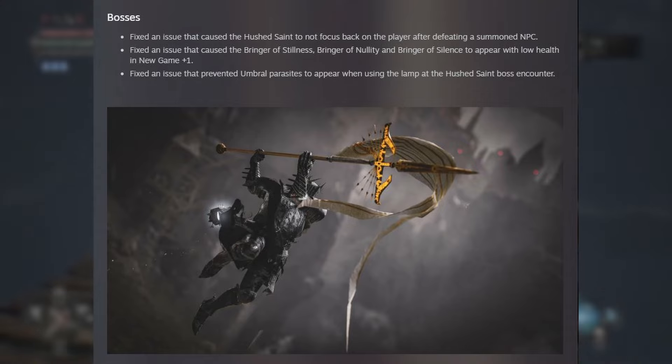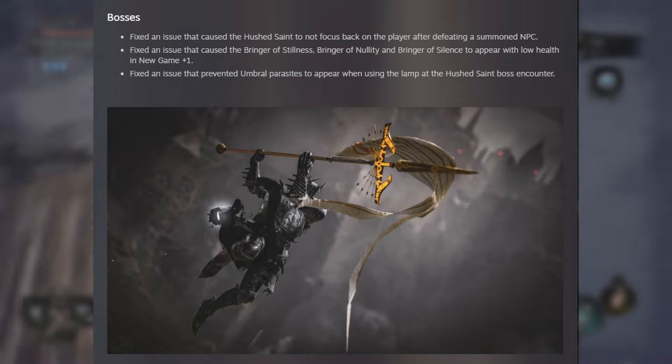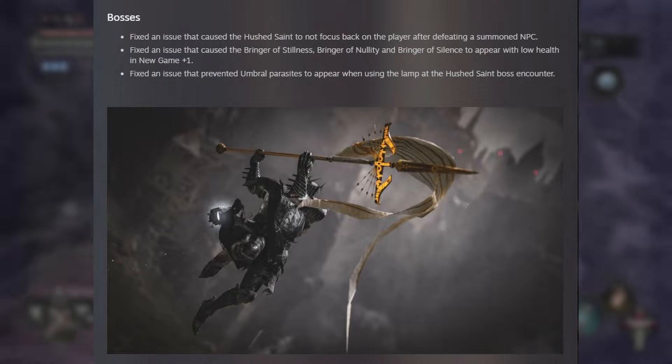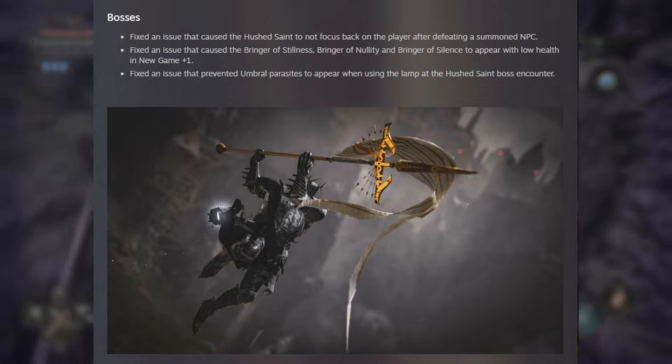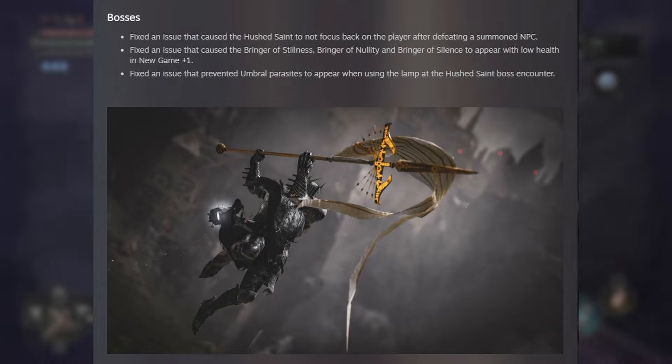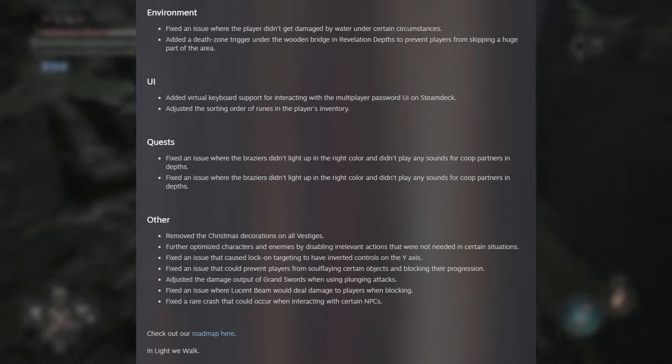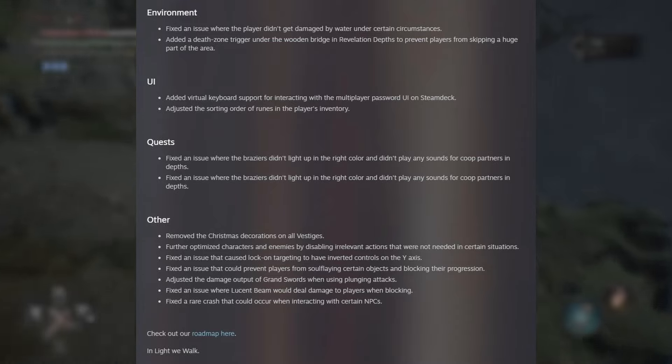Bosses. Fixed an issue that caused the Hush Saint not to focus back on the player after defeating a summoned NPC. Fixed an issue that caused the Bringer of Stillness, Bringer of Naulty, and Bringer of Silence to appear with low health in New Game Plus One. Fixed an issue that prevented Umbral Parasites from appearing when using the lamp at the Hush Saint's boss encounter. Environment. Fixed an issue where the player didn't get damaged by water under certain circumstances. Added a Death Zone trigger under the Wooden Bridge in Revelation Depths to prevent players from skipping a huge part of the area.